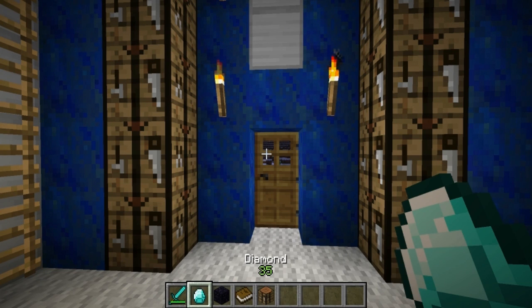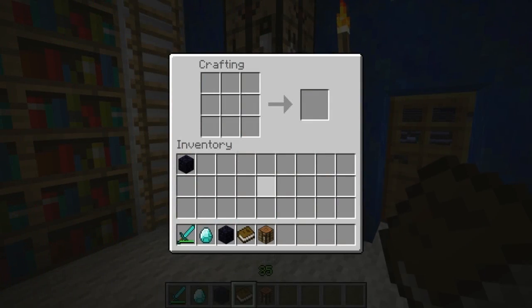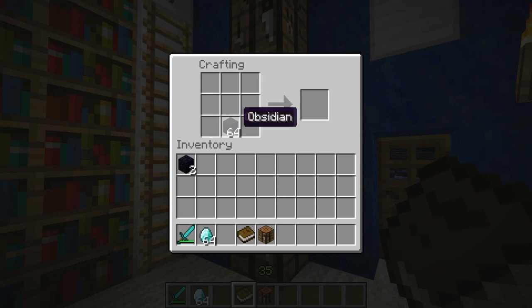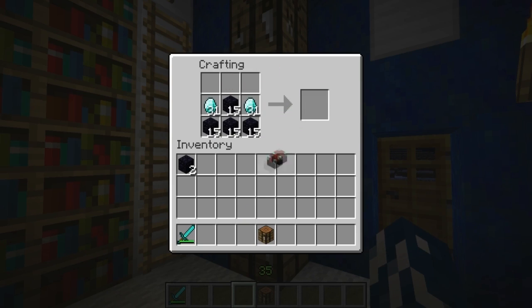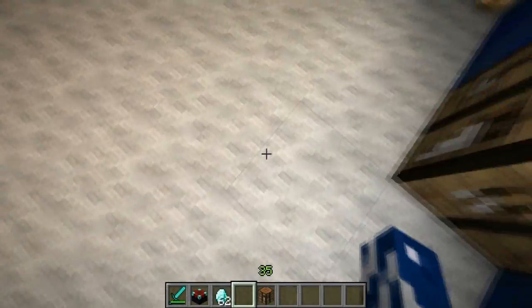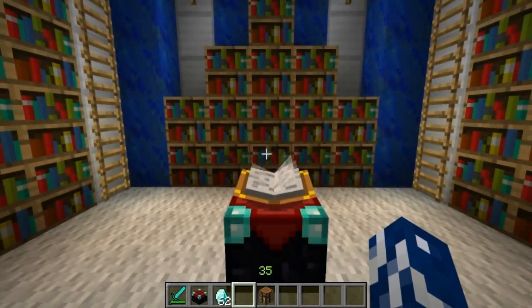So what you need is some diamonds, a few obsidian blocks, and a book. You just need your obsidian - make a nice little triangle pyramid there. Get some diamonds on the side of it. Whang a book on top. There's your enchanting table. Right, it's the centerpiece. That's how you make one.